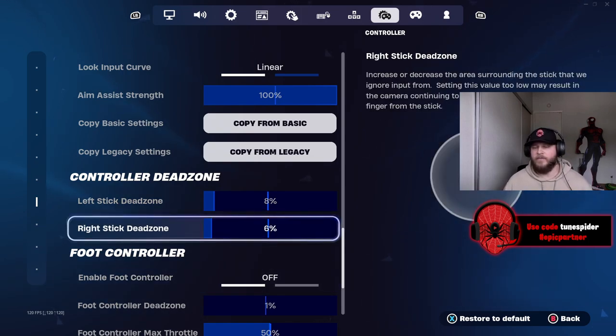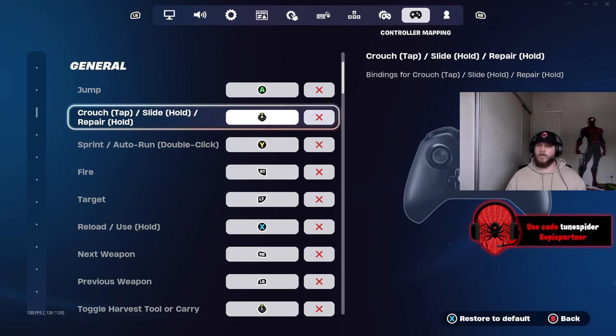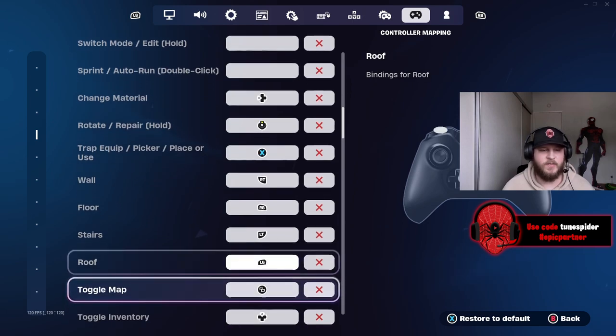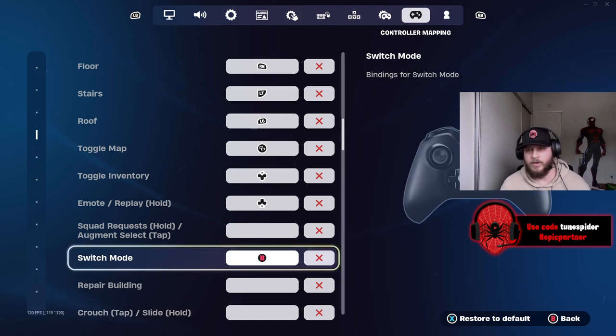As I mentioned, I do play with a scuff controller and I use all four paddles. Jumping and sprinting are both bound to paddles. I crouch with the right stick. Sprint is Y because that is bound to a paddle. My harvesting tool I click in with the left stick. The rest is pretty standard — wall, floor, stairs — nothing too crazy.